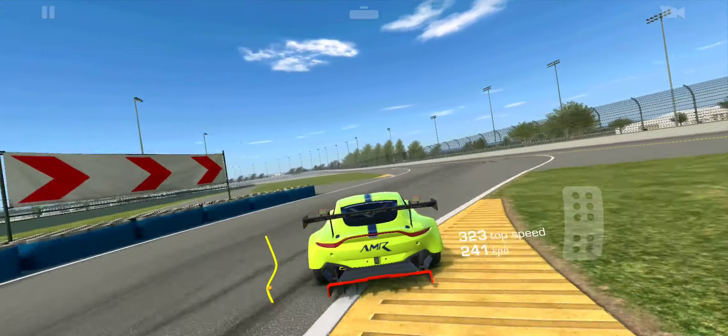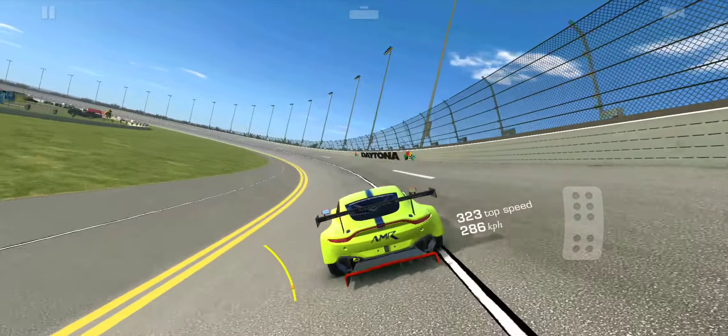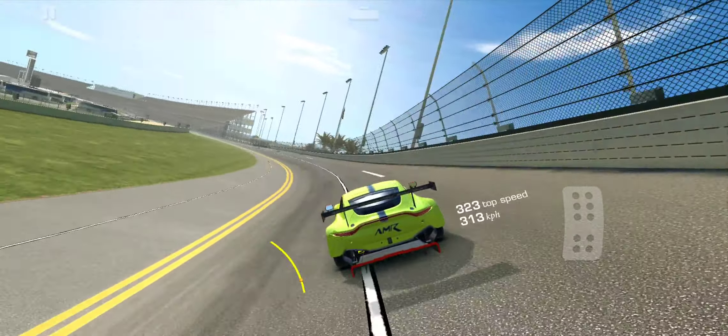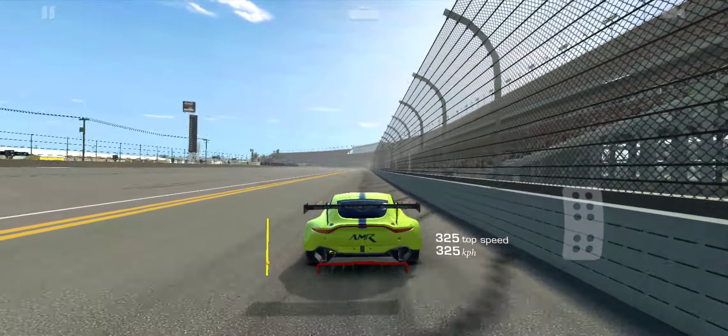The key here is that you can almost go through the chicane with a lot of speed without braking. Obviously you do want to brake before you head into the chicane, but once you are going in, you're going flat out.